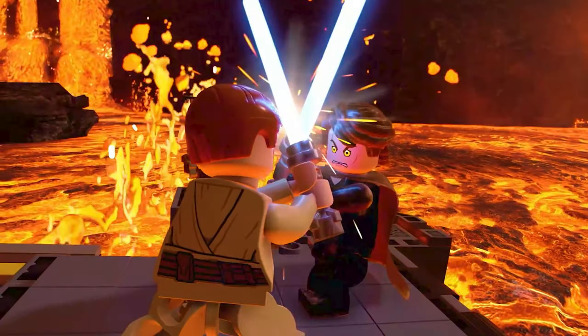Here we have Mustafar — we saw Obi-Wan riding that little droid just like in the movie, and this is the level I most want to play. Episode 3 Anakin's eyes look a little weird in this shot — I'd almost prefer normal black LEGO eyes. The lightsaber dueling gameplay shows the camera zoomed in right behind your character, playing as Obi-Wan. It looks like it's towards the end of the fight when Anakin gets beaten.